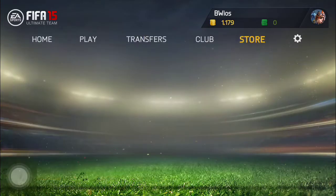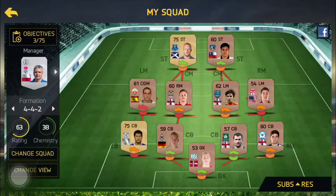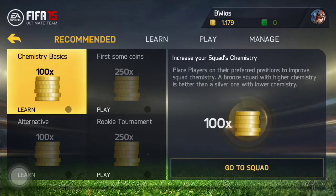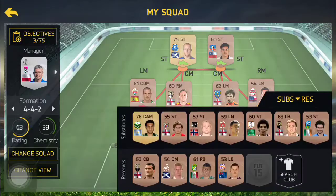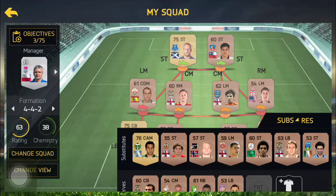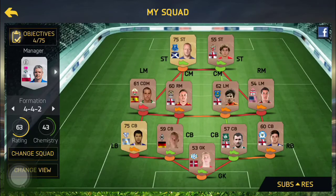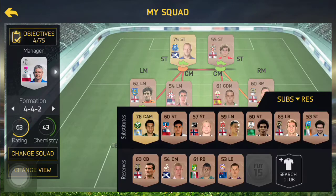So we have 1,000 coins. Let's check out our team — that probably won't be anything too great. We got a silver manager, which is kind of cool. So we have a striker, a right mid, a left mid, centre backs, and an English left back.